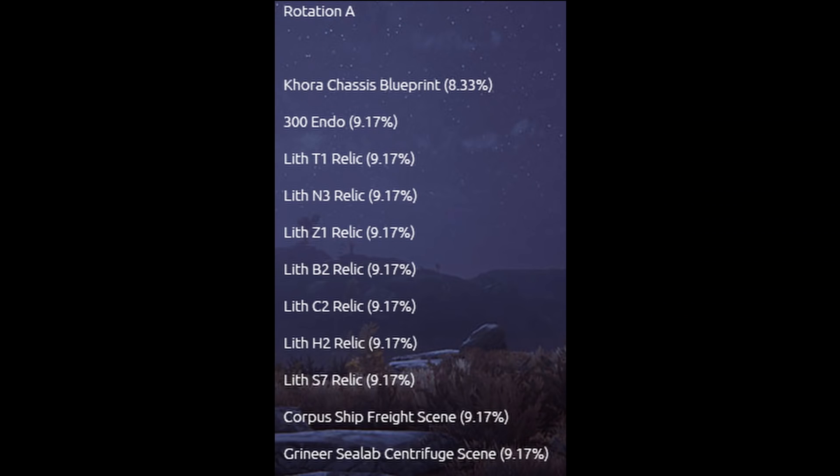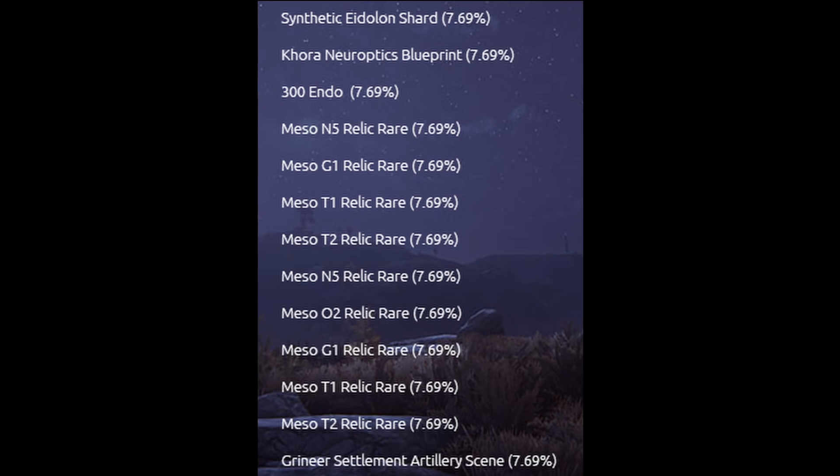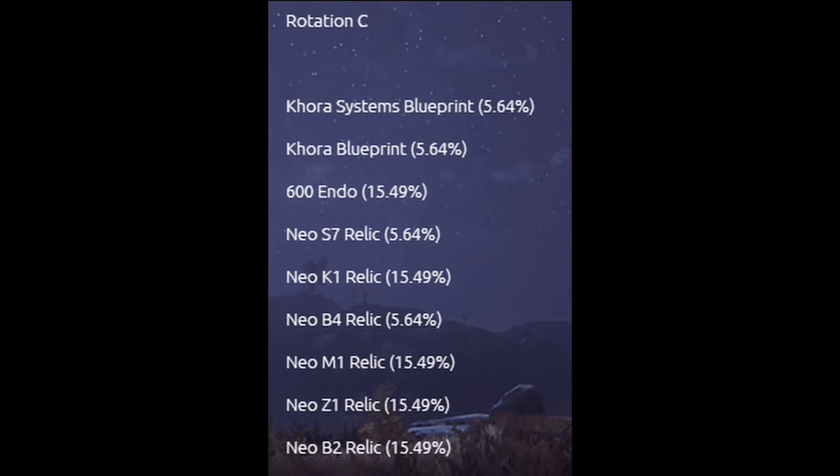Here are the drop chances for Khora on normal Sanctuary Onslaught. On Rotation A, the Khora Chassis has an 8.33% drop chance, along with Endo and Lith relics. On Rotation B, the Khora Neuroptics has a 7.69% drop chance, along with a Synthetic Eidolon Shard, Endo, Meso relics, and a Grineer Captura scene. The drop chances are evenly divided across the rotation.